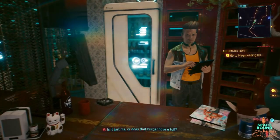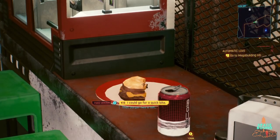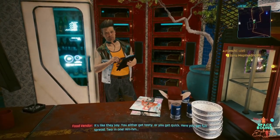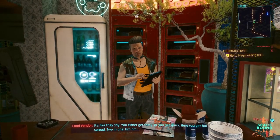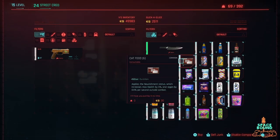Is it just me, or does that burger have a tail? It's a kid's meal. Kids like surprises. Got anything tasty and quick? It's like they say — you either get tasty, or you get quick. Here, you get full spread. Two in one. Which one of y'all out there getting that full spread? Let me know in the comments below.